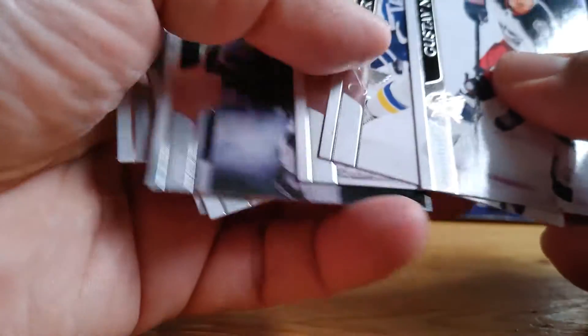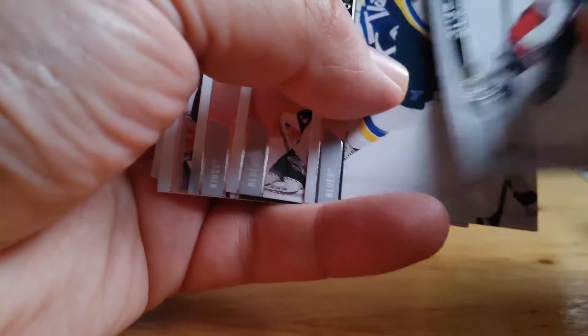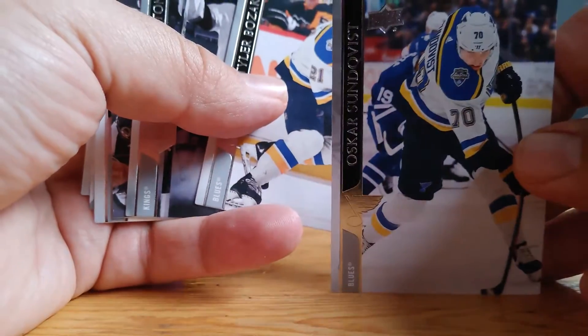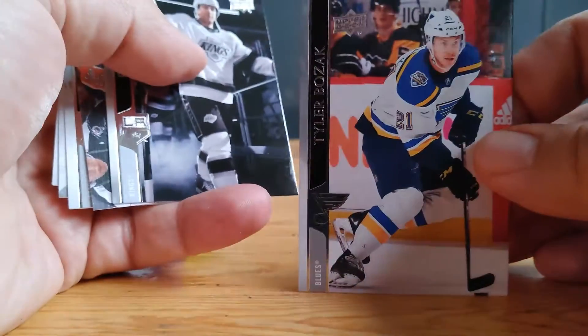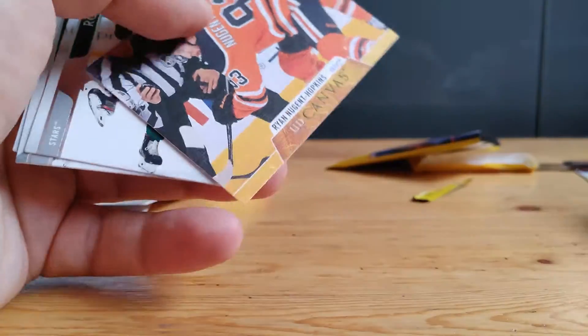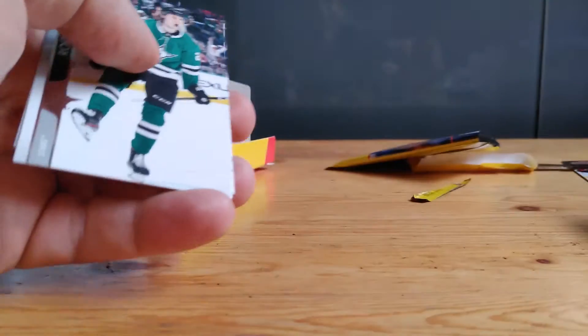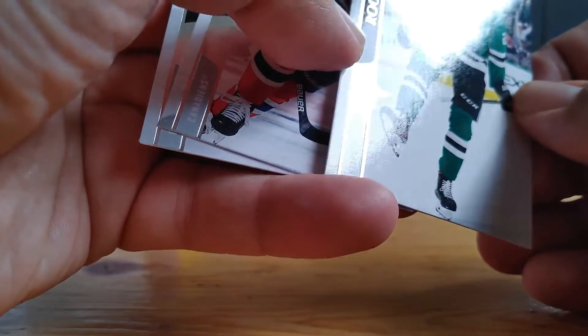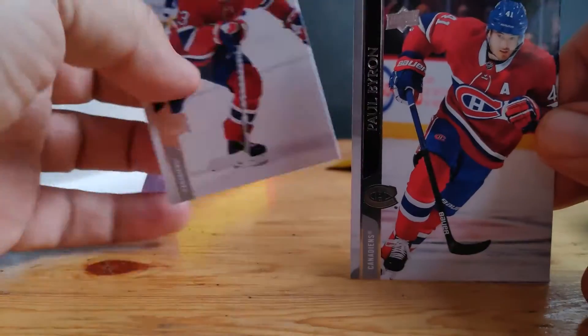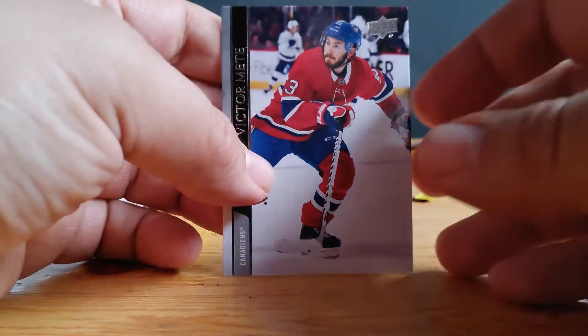Next set of cards — all common cards. These packs were not very good. Nyquist. Sunquist. Bozak. Ben Hutton. We got a canvas here — Upper Deck canvas, Ryan Nugent Hopkins. That's a pretty decent find. Hines. Paul Byron, who used to play for the Flames years ago. And Victor Metti.